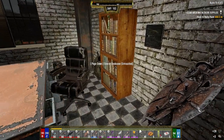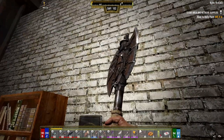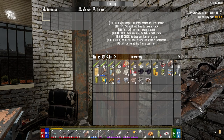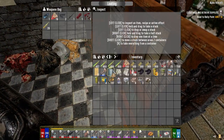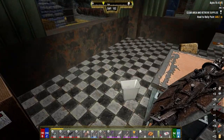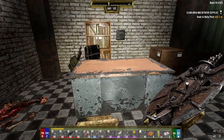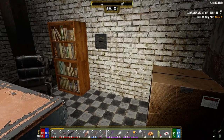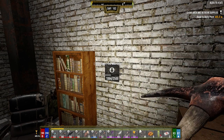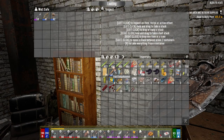We can scrap that. Starting to run low on lead too, so that's one of those things I gotta keep my eye open for while we're out. Probably have to go back to the mine. A bit of duct tape and some paper for that. I'm gonna go break this open and see what's in here, then go through and grab all the boxes in the room behind me that we just came through.